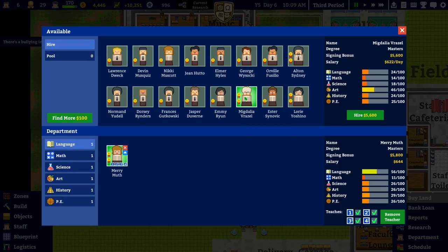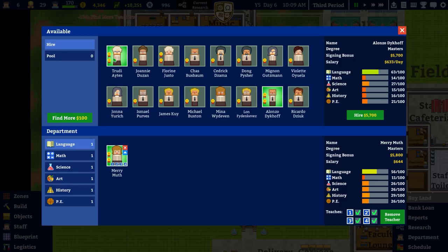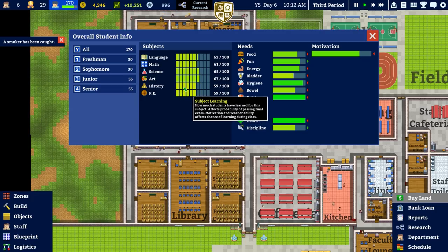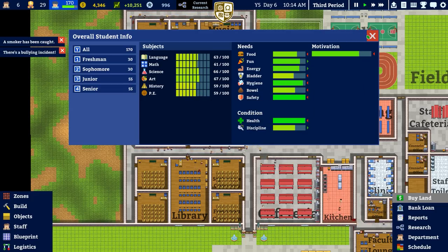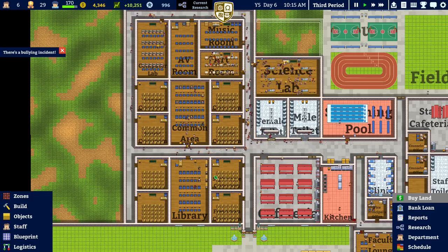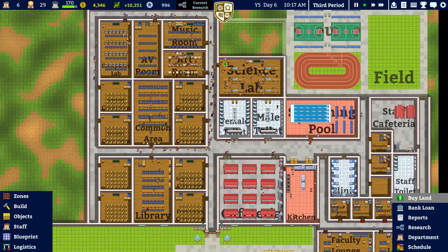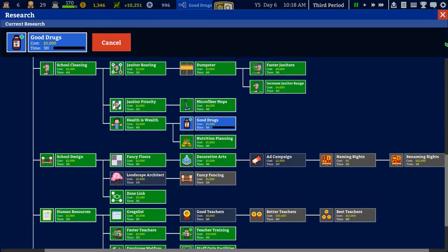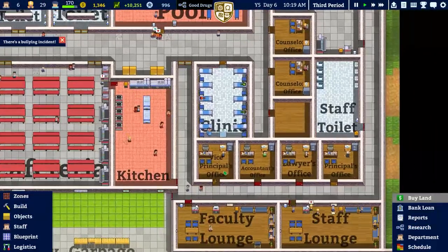Looking at all these different teachers — I'm going to find more and look for anyone suitable. Language is one of our highest at 56, whereas art and history — particularly history — is the lowest. Checking our students: history and PE are the lowest, so those are the two extra teachers we'll need if we open up more classrooms. Current research is nothing, but I'm going to go for Good Drugs because there are some sick students.